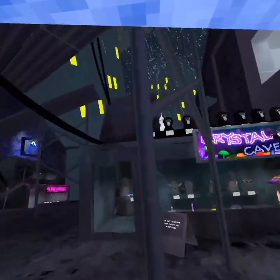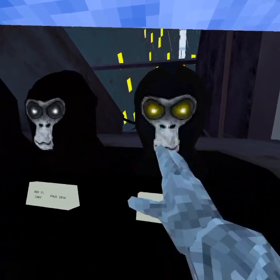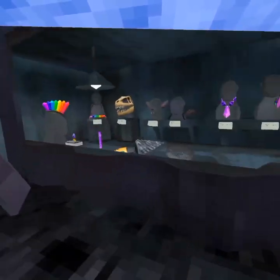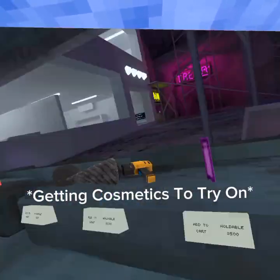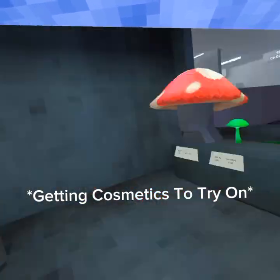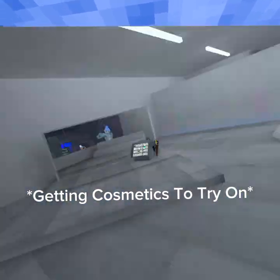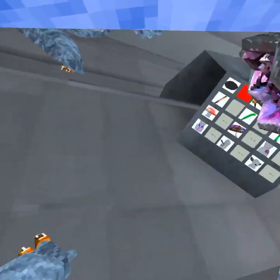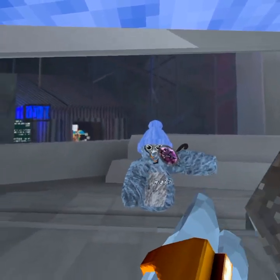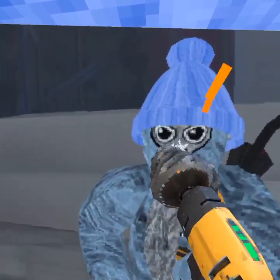Dude! Holy crap! Wait, there's light eyes? What is this, bro? What are these? Okay, I'm gonna check out these now. There's a rock. Oh my god! Dude! The rock opens if you slam it on the ground! Holy crap! And this drill? Whoa, it worked!